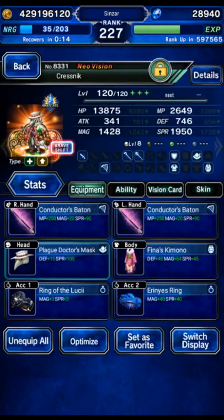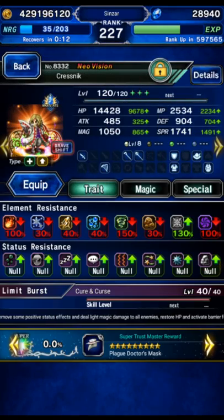The one important thing you need here: make sure your Kresnik is status immune, because he's going to be redirecting that ailment inflict to himself and the whole party. You can't inflict ailments on other party members, but you can inflict ailments on yourself. So he needs to be immune to all the ailments that he's redirecting to the entire party.